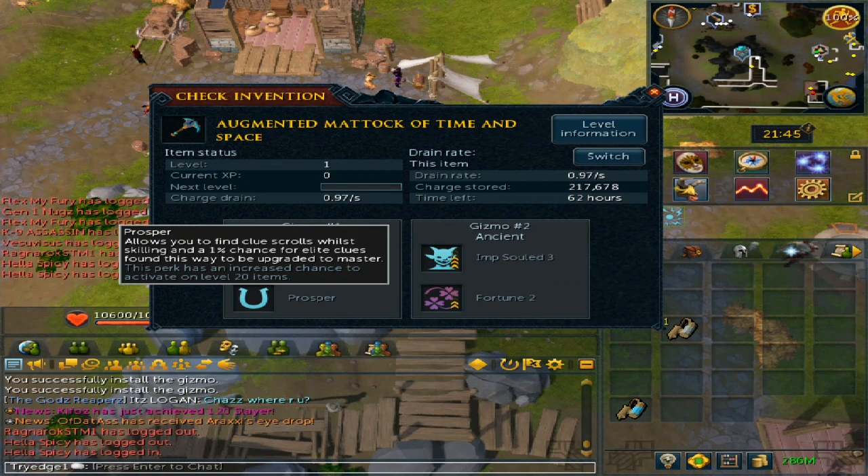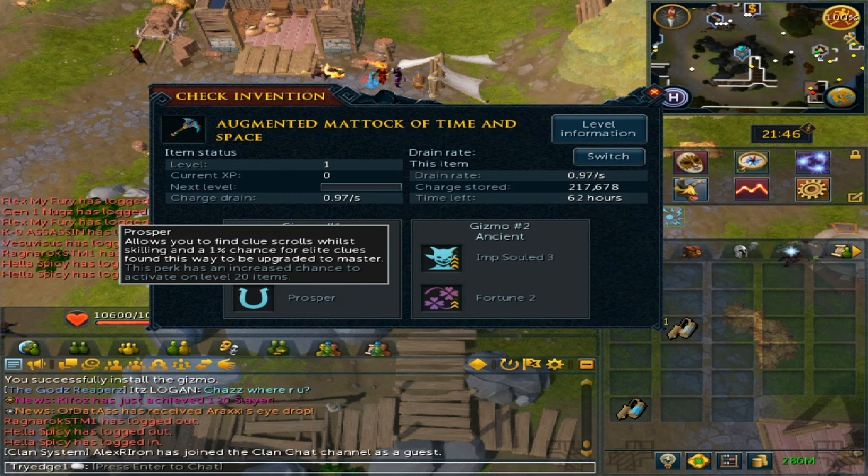From using my Encandlematic, I found I usually got a random clue scroll every 3 hours of Archaeology skilling. Over time, if you're going for level 120, this perk should give you a good amount of clues — enough that I could do another guide on just how many clues you get.